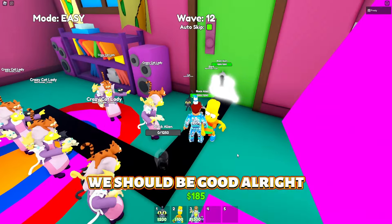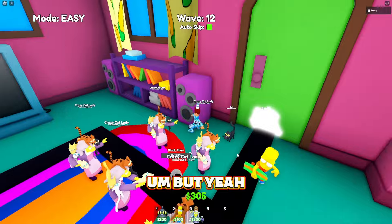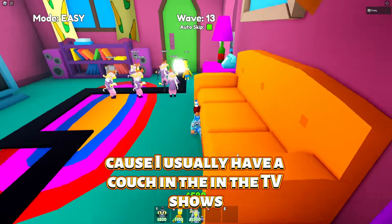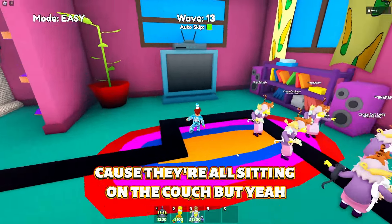We got black aliens now. Look at this — it is really good. I'm pretty sure this is exactly how it is in the show because they usually have a couch right here and the TV's right there since they're all sitting on the couch.